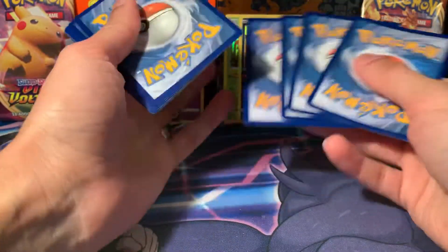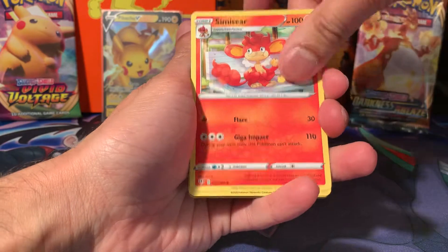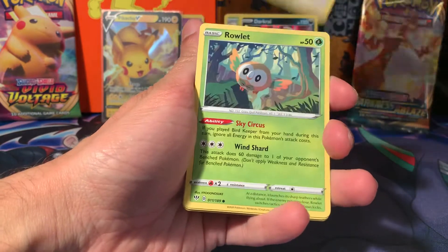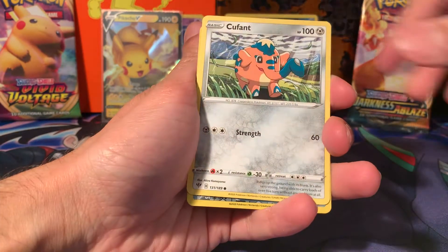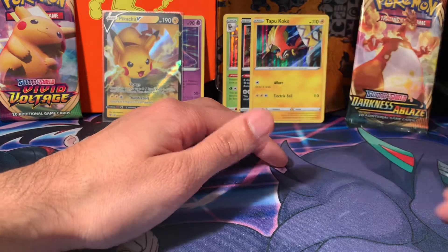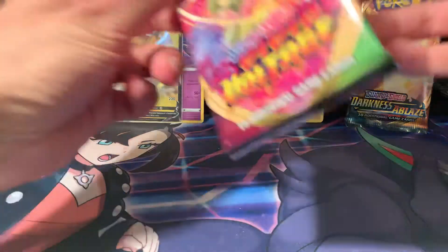In the second box of Battle Styles — I'm better off with that or anything. We had the Empoleon V, which was one of my favourite cards in the set. It's not a secret rare, but it's still an awesome card. Cue front Billowing Smoke, okay, and a Tapu Koko. Holographic — all the holographics for Darkness of Blaze today. Clearly it's warming up for something, I think.